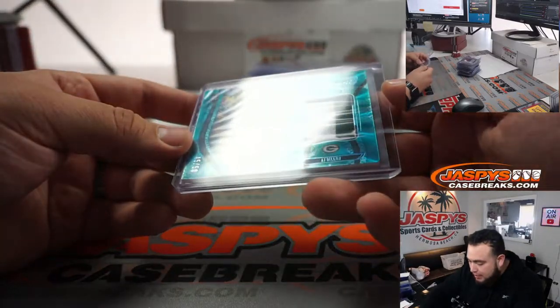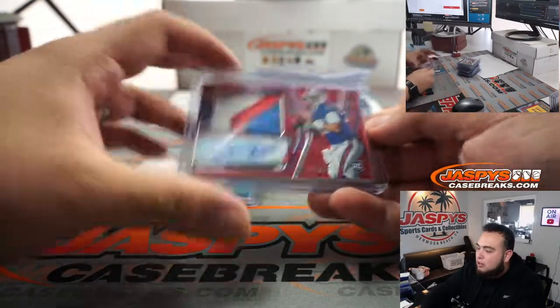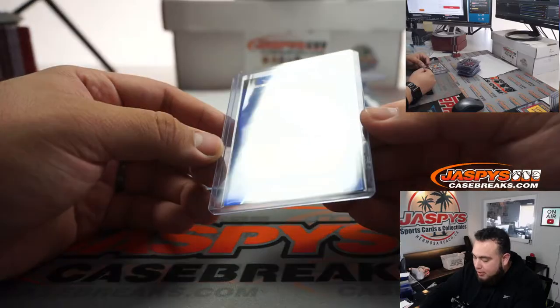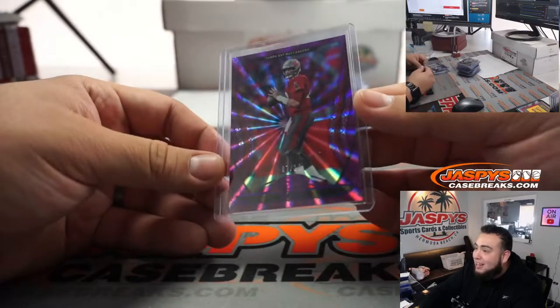We had a little AJ Dillon relic, a little Jake from Jersey number patch, numbered to 25. This will be a third video, guys. Damien Williams numbered to 50, got a Nikhil Harry autograph mirror image numbered to 25, and a nice Tom Brady 7 out of 10.